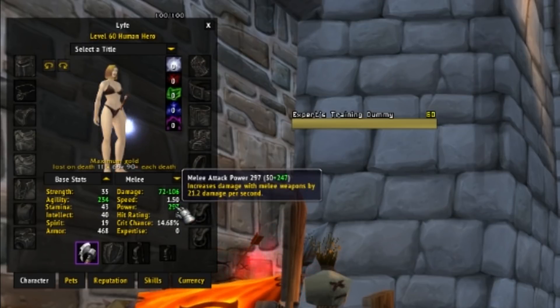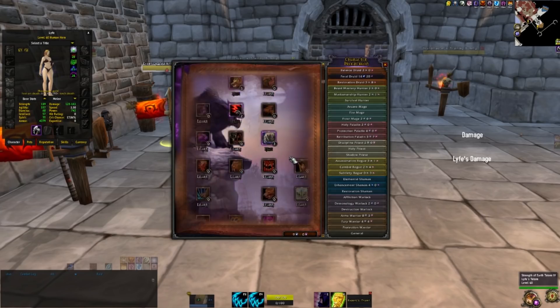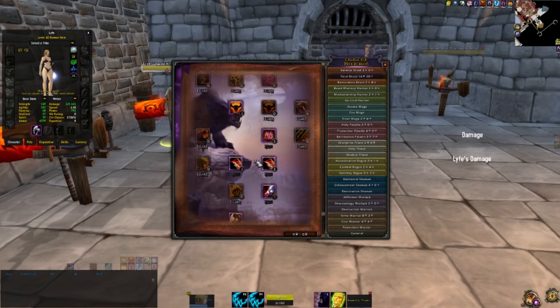Today I'll be showcasing a cat build that doesn't require gear to reach above 1k DPS. I'll have the full build in the description below. Here we can take a look at my overall stats on buff. Your main damage ability will be mangle, so the more times you can mangle, the more damage you can dish out. However, mangle is costly at 45 energy.